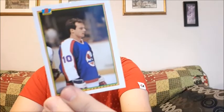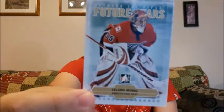Esa Tikkanen. We have Dale Harchuk and Leland Irving. It's not too bad. Let's get this Score pack open.